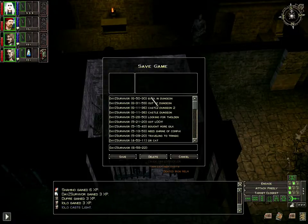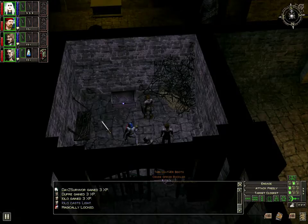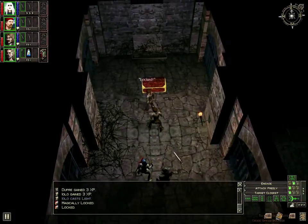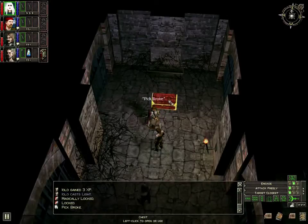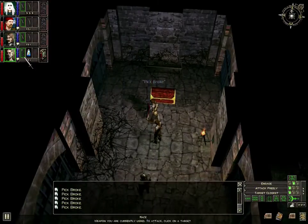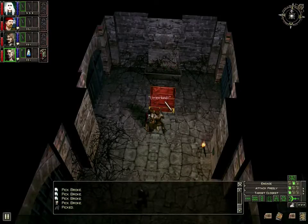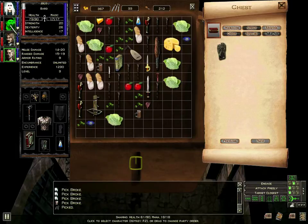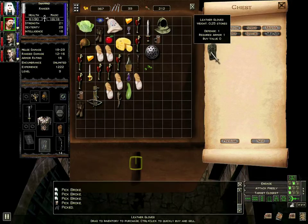Chests. Magically locked, it says. Is this another mimic? It's probably too good to be true. Let's have the avatar open it. Wow. Swamp boots - keeps you from getting poisoned. Might as well use that. Other gloves - defense one. Spider silk.